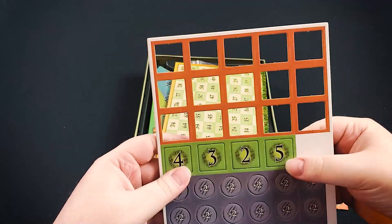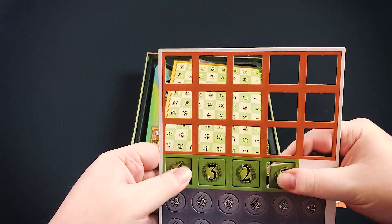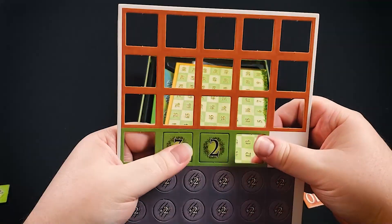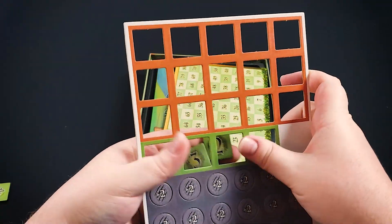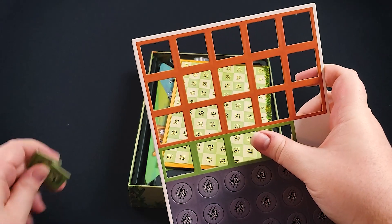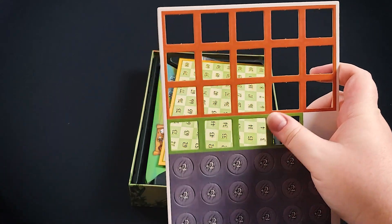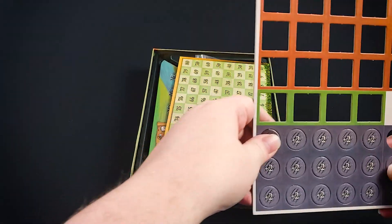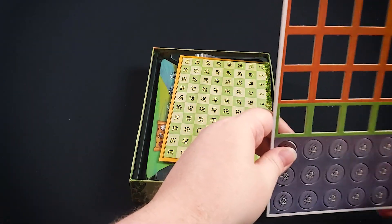Here on the green tiles, these are the withdrawal tokens. The first player to withdraw — which requires you to pass all your further rounds as well — will get one of these tokens randomly and will score up to five additional points at the end of the round. And then finally, we have some battle tokens which are used when there is a tie.